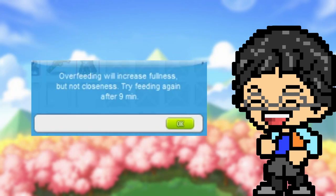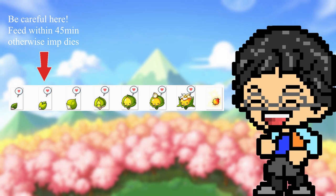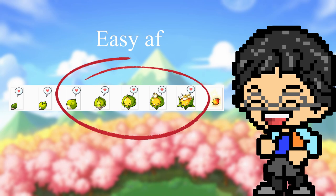Don't worry about the closeness and overfeeding warnings — that means nothing, so you can ignore that. The very first time after your imp wakes, you have to feed him within 45 minutes, otherwise it dies. A lot of people mess up at this part. After you get past this point, it's so easy. They last ages after they wake up without dying. I think the latest I've ever fed it was 6 hours after he woke up, so it's really not too bad after the first time he wakes.